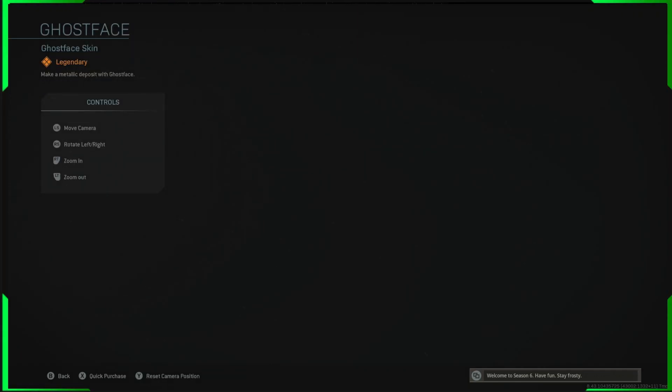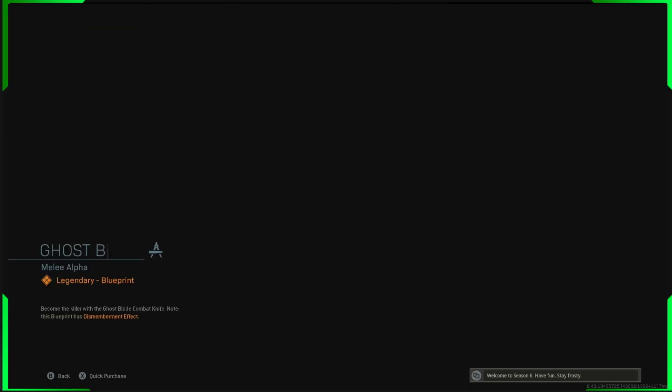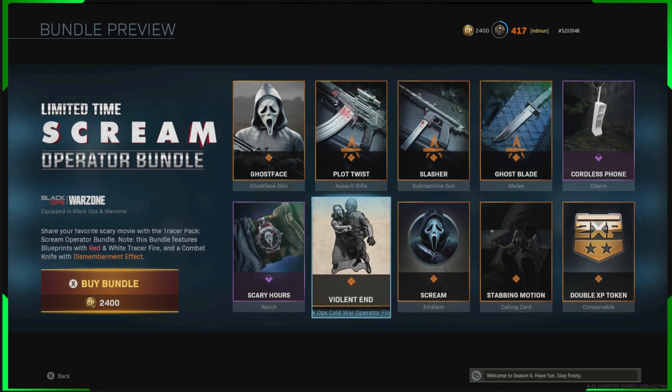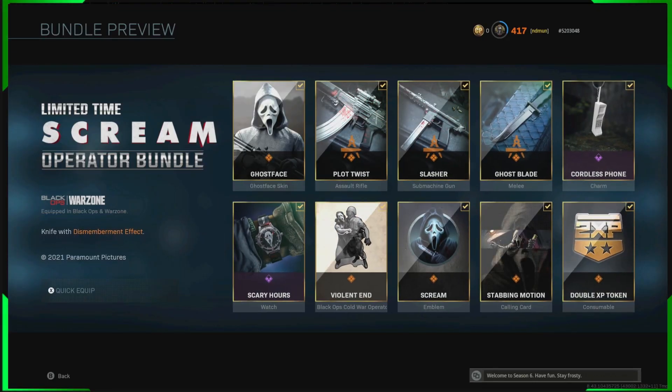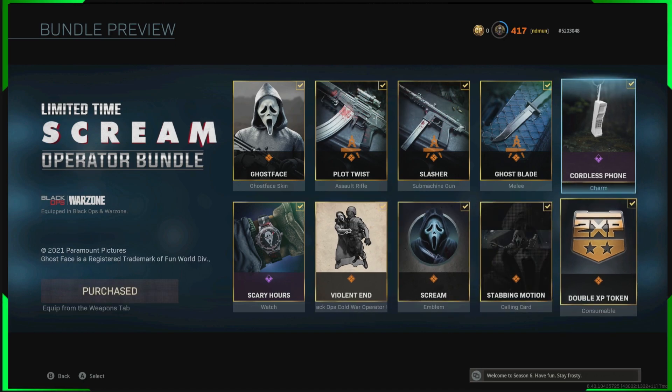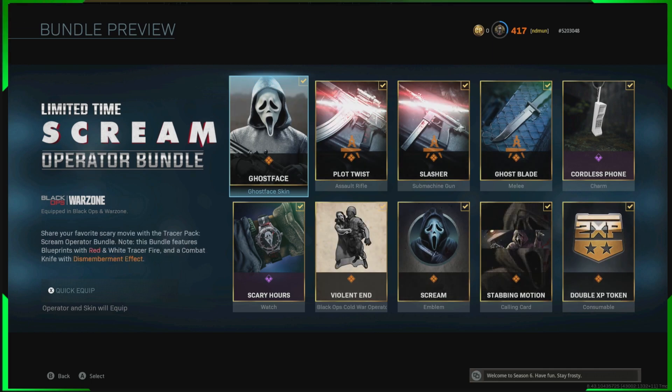As you see, we've got the cool Ghost Face. For some reason the game's been really weird and it's taking forever to bring him up. I don't know why it's doing that, so we won't bother looking at the stuff in here because the game's broken and won't show it to us — nothing new for this game. Let's buy it. There we go, we now have Scream.